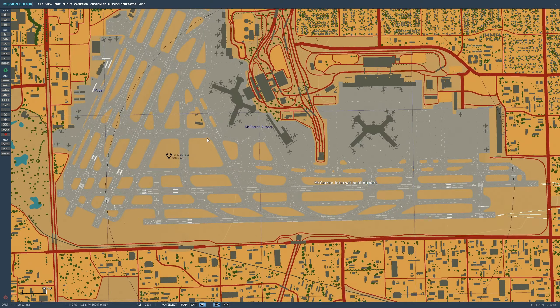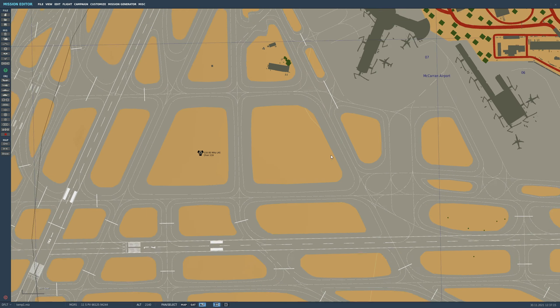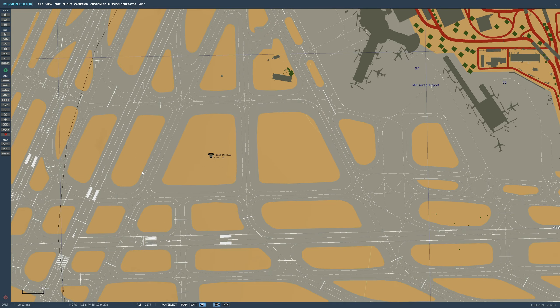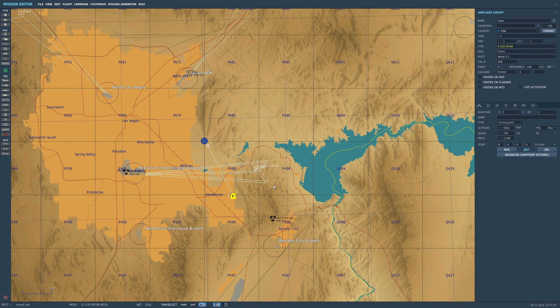First we need to select a suitable beacon to home into. We've got this VORTAC here at McCarran Airport. If we zoom in, we can see it is constantly transmitting on 116.90 megahertz, amplitude modulation, with a morse code identifier of Lima Alpha Sierra. I could have chosen anyone that is in the band that we can receive, and I'll show you the band now. In mission editor, click on the aircraft, then click on radio presets.